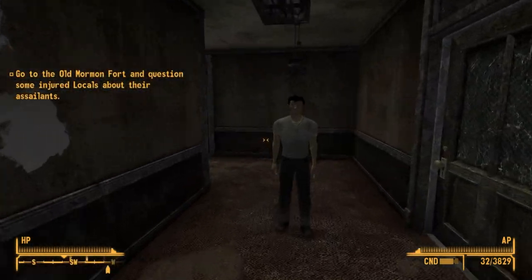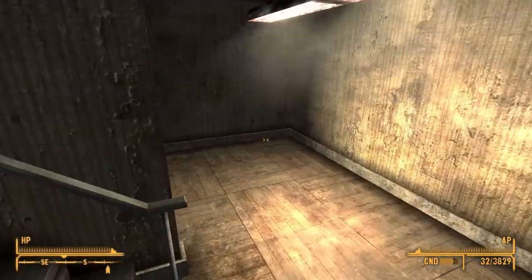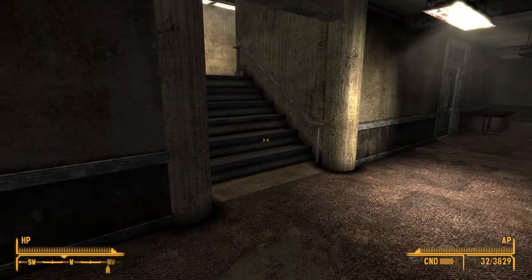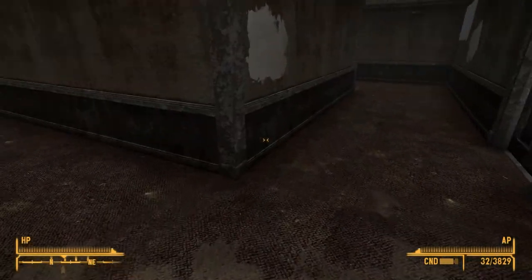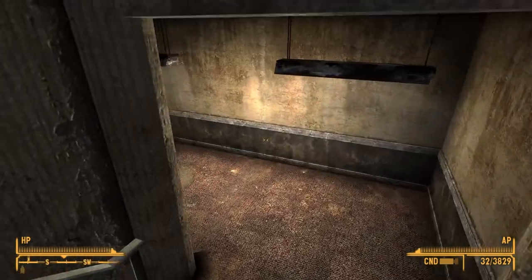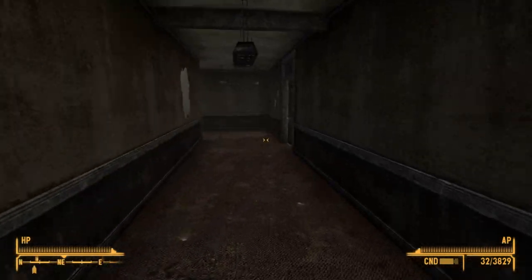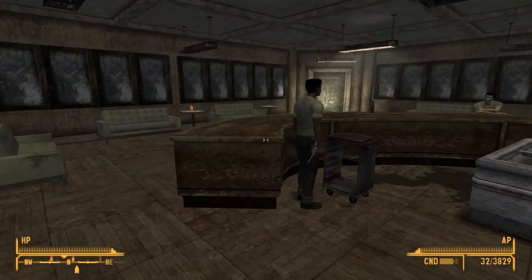The good thing is we've already passed the Mormon place - that's where Otis told us that if we get hurt the people there can patch us right up. How do I get out of here? This place is so confusing. All right, found the stairs. How the hell do I get out of here? All right there we go - woohoo, made it.